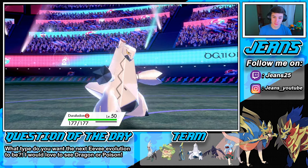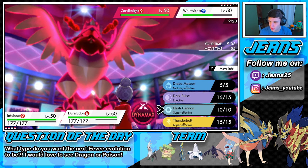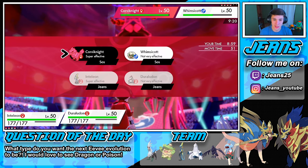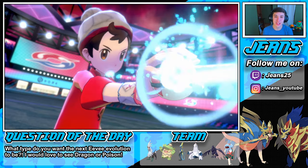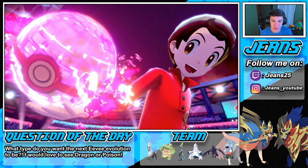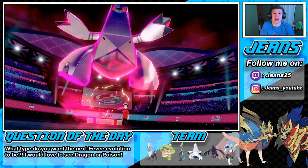We could go with Duraludon and save him, then Dynamax Duraludon. Steel would be super effective on Whimsicott too. But he has that Fairy move, so we're going to try to set up a Light Screen and protect, since we are Assault Vested. That would just help us out even more. Going into Max Lightning on this Corviknight doing some nice work. Not bad! I love Dynamax Duraludon — he looks so cool.